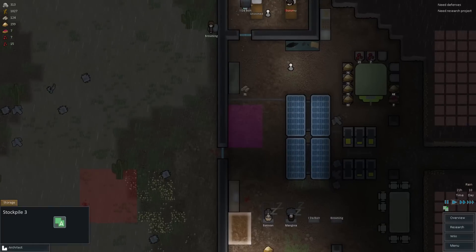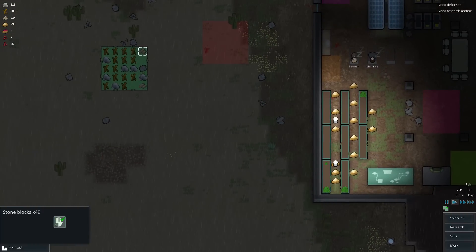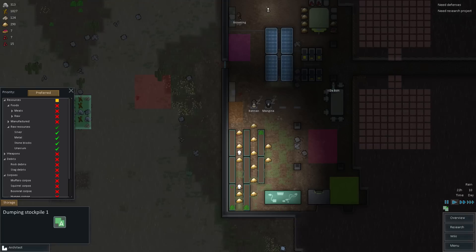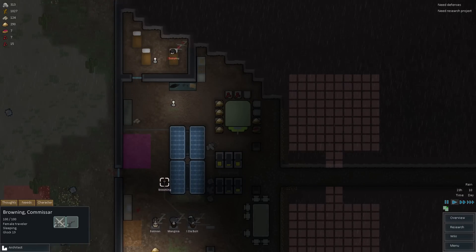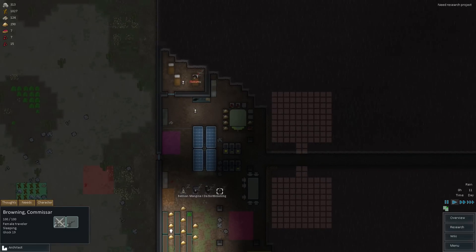Brian's going to haul that over here. Where did the stone go? Oh, they put them over here — don't put the stone blocks over there, we need them in here. I guess it was my fault for not configuring that first. Launchpad McQuack. This is going to be for silver and metal, not stone blocks — you can put the stone blocks inside. Preferred. So Brian's going to go work on this stonecutter. Browning's going to be our go-to guy for getting stone cut since he has the ability to learn it at a faster pace.